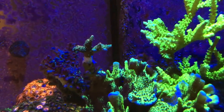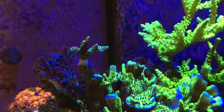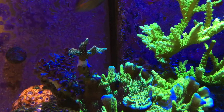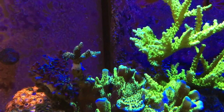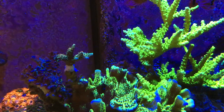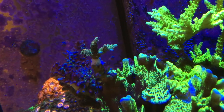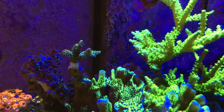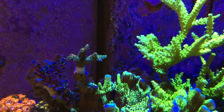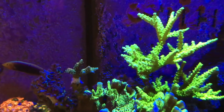This guy got glued on to the Oregon Blue Tort colony which pretty much got toasted. Not sure what happened to it but it was only the Blue Tort throughout the whole tank — all the other Acros were fine. There's still some Blue Tort hanging on so I'm just seeing what recovers. But this guy is on a completely dead branch — we'll see what happens. It's a little Millipora with some pinkish tips and kind of gold coloration.